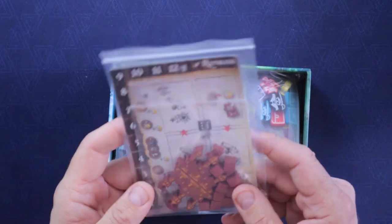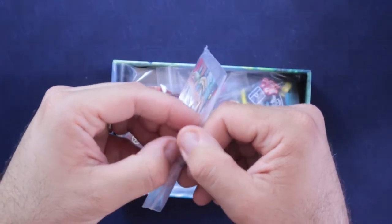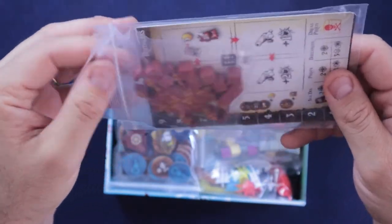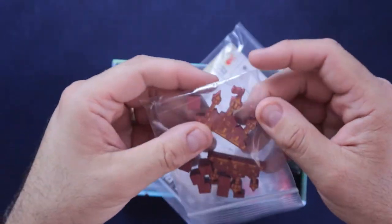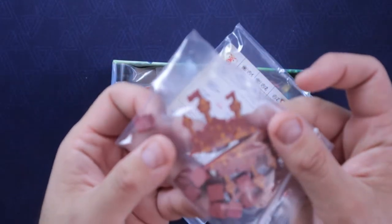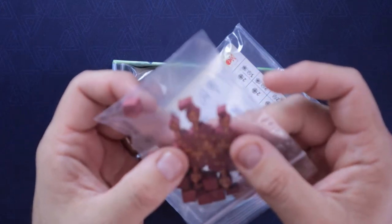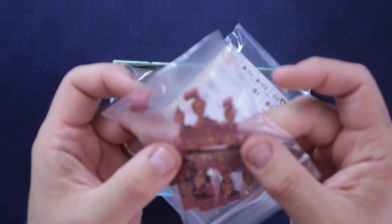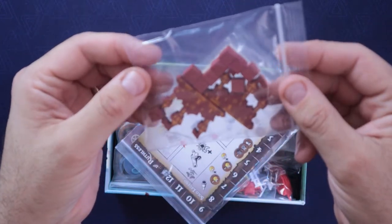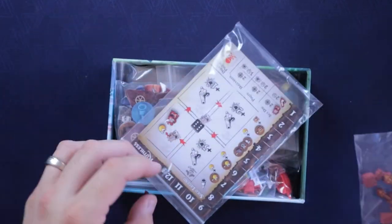Oh my gosh. You have to forgive me — I don't know if there's a difference in what I'm going to have versus whatever the non-deluxe edition would be. This is really neat. It's like a city meeple — it actually has some color on there. You can see the windows and whatnot along with some brown cubes. Brown cubes, not as exciting, but the little city thing is very cool.